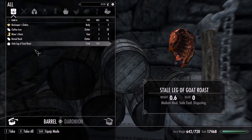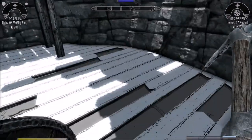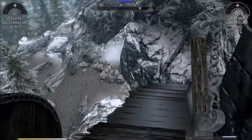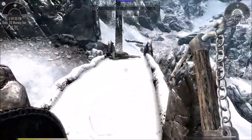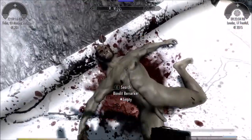Stale leg of goat roast. I have realistic needs and diseases, so my food spoils. So if you eat this, it'll make you sick. All the mods that I've talked about, you can look them up on the Nexus page — on Skyrim Nexus — and you'll be able to download them.